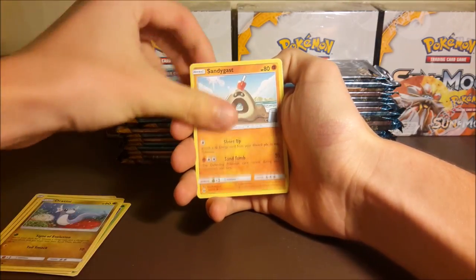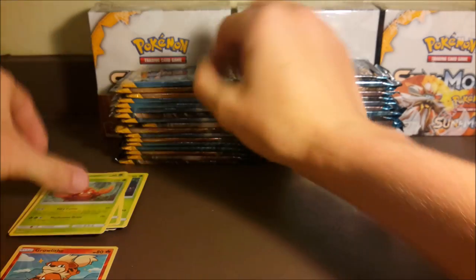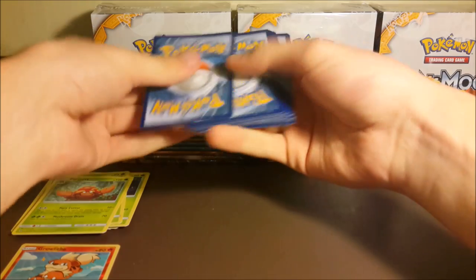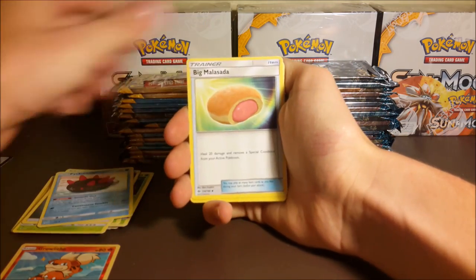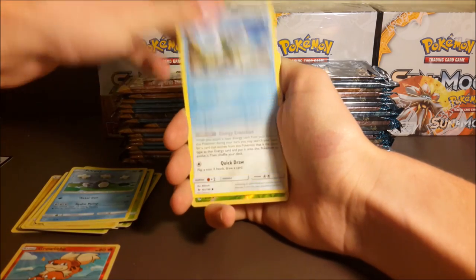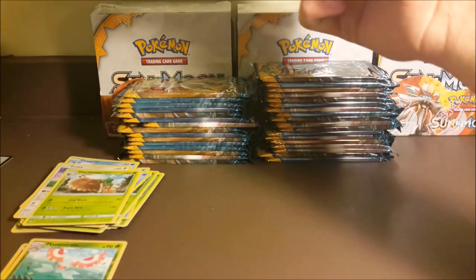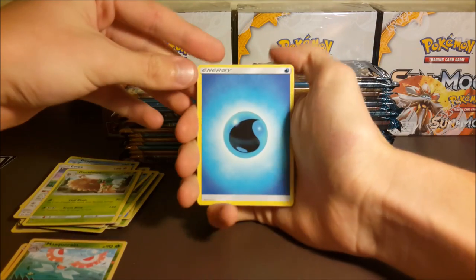Pack one: Metapod, Diglett, Dratini, Sandygast, Murkrow, Fomantis, a reverse Growlithe, and a regular rare Parasect. It's good to start out with some regular rares because it'll make the end of the box more exciting — kind of loaded with pools if the first half only gets one or two. Pack two: Masquerain and a regular rare Decidueye. Two packs in, we'll see how long it lasts. Got a Water Energy next.